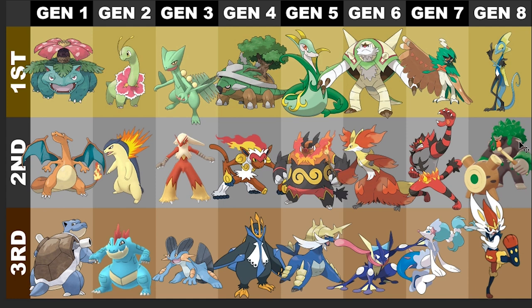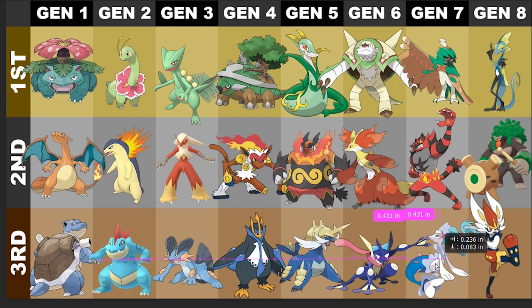For Gen 7, Primarina is definitely my least favorite. I just don't like the design. I mean, it's not bad for what it is — it's a seal and it's kind of based off a siren, a mermaid, which is cool. But I wish it was more intimidating, more scary. Maybe if it had another form that changed into something terrifying, that'd be cool.